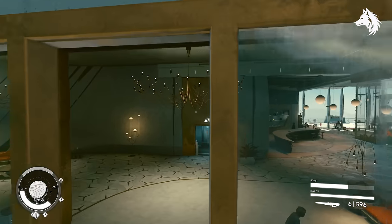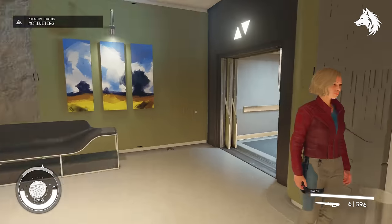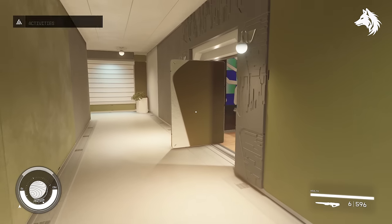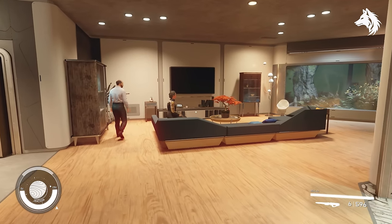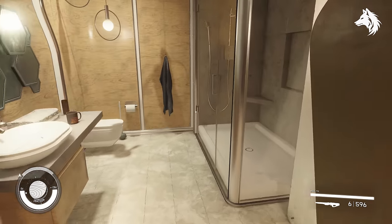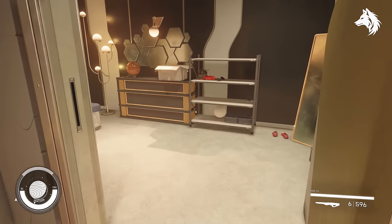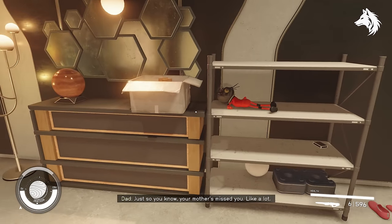Next we have our Parents House. If you choose the Kids Trait perk you can stay at your Parents House in your Childhood Bedroom. This is located in the Pioneer Tower in New Atlantis Residential District. Just so you know, your mother has missed you — like, a lot.